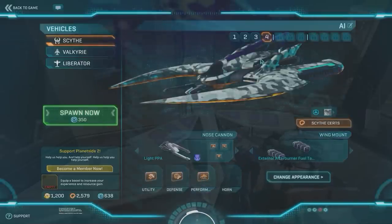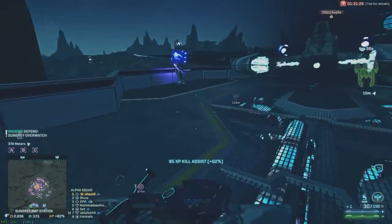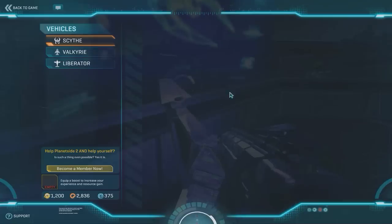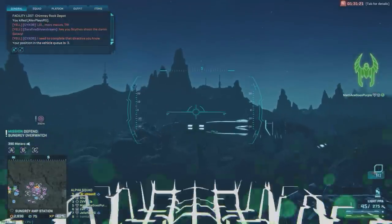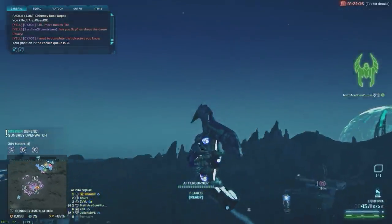The upgrades are thermal optics, ammo capacity, and magazine size. I prefer the external afterburner fuel tanks to get away from incoming fire, and I still prefer the hover stability airframe. For pure anti-infantry, in the first clip I'll show how I'm using the flares rather than fire suppression.